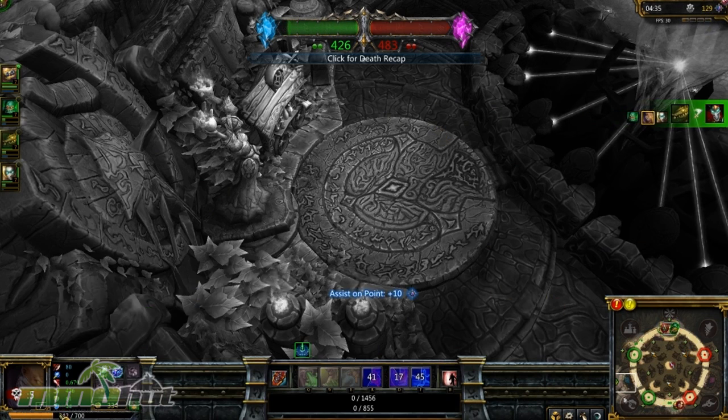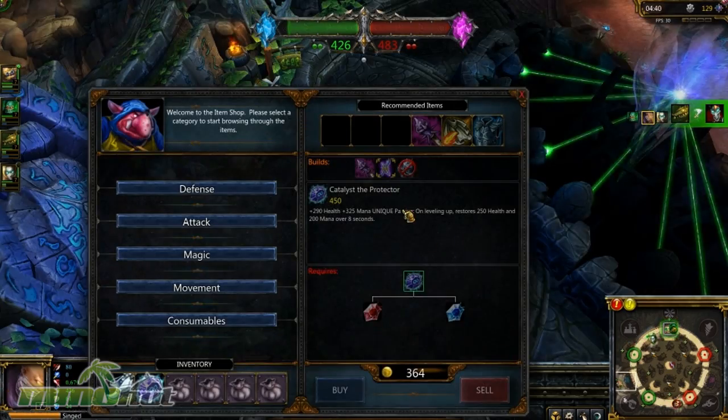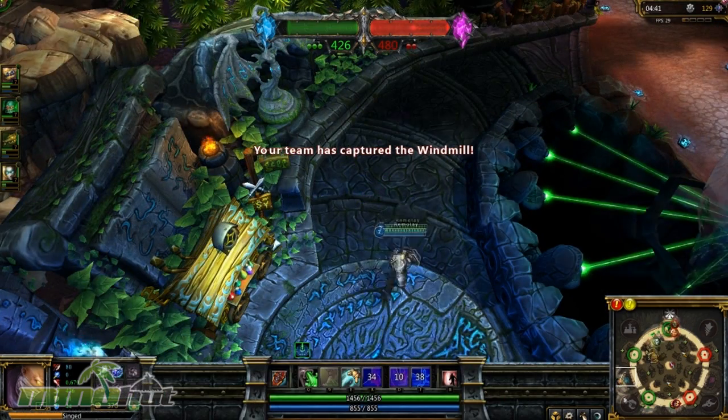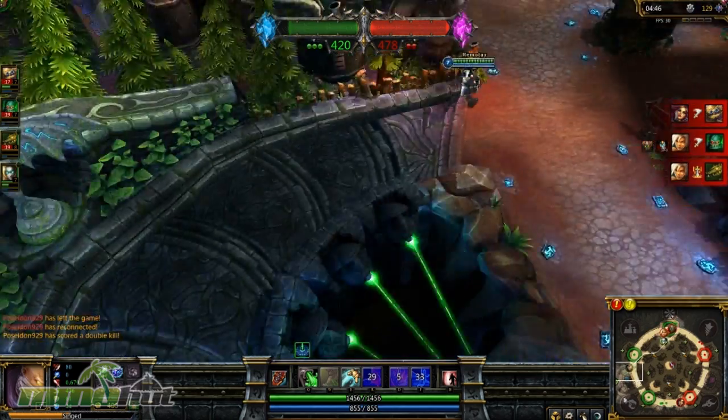I should also mention guys, you can see I'm gaining experience on the bottom left over there — you can just gain experience simply by being in the game. You gain experience passively over here. A few other differences is that you actually get gold a lot faster too. Look at my tick — look at that gold going up over there.